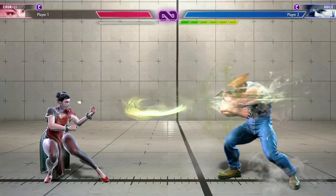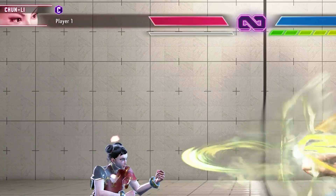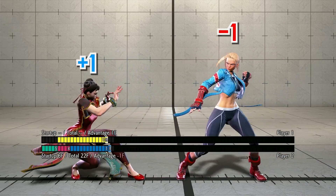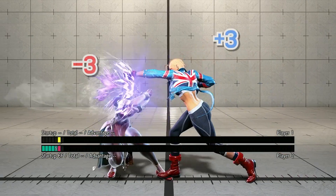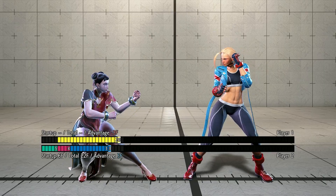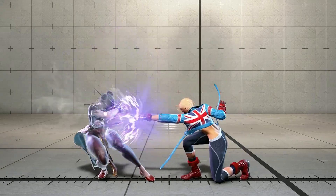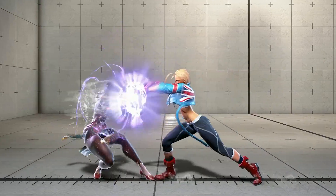When in Burnout, not only do you start taking chip damage from specials and supers, but every blocked attack from the opponent puts you in more block stun — four more frames to be precise. Because of that, it's possible to create some looping block strings to pressure opponents that use their drive gauge recklessly.